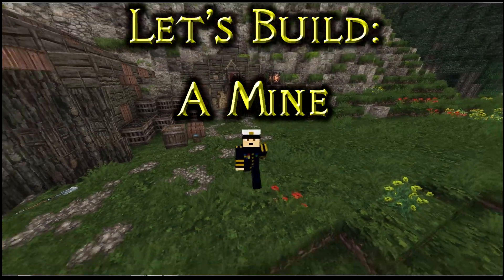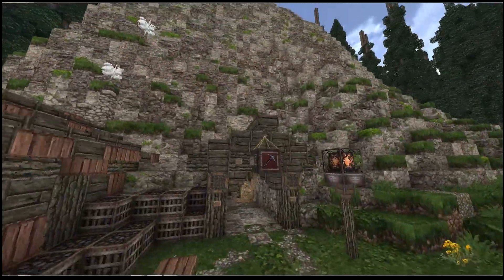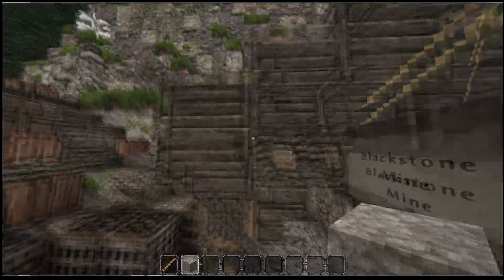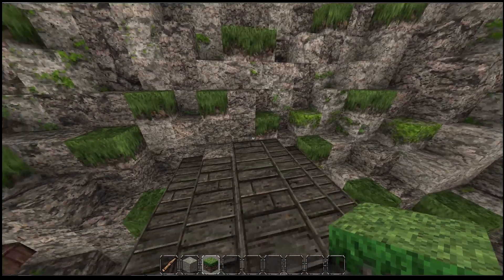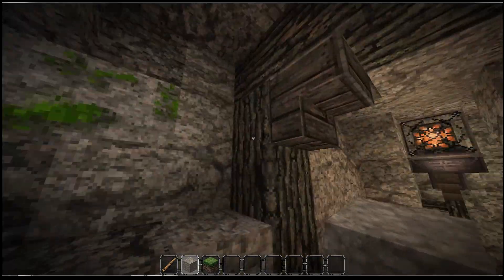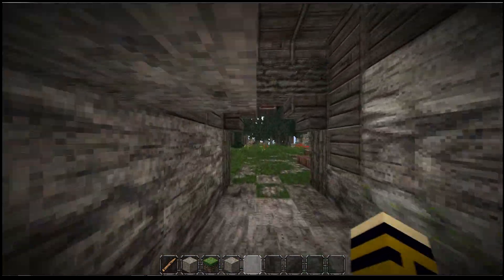Hi guys, welcome back to another episode. We're building a blackstone mine - I think that's what we call it. Last time we started to spruce up this cave, but we're going to overhaul it completely. Just look at this - it's completely square, it looks absolutely crap. I need bits coming off it. It doesn't need to be perfect and actually it shouldn't be perfect.